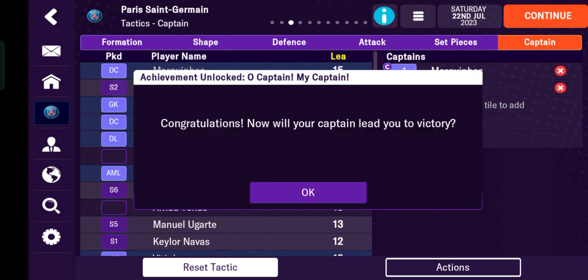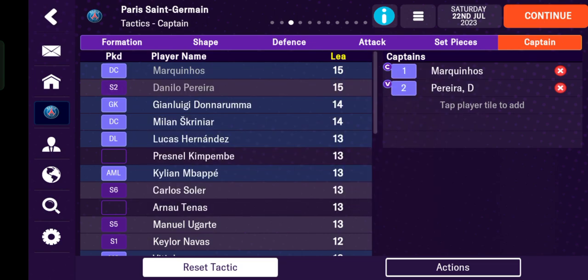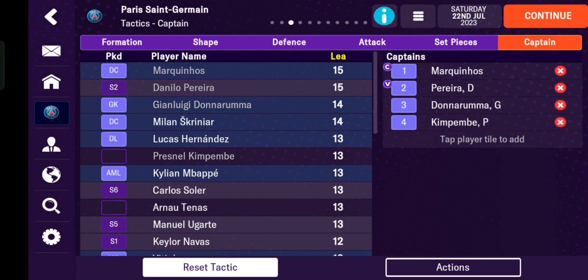Tap Danilo Pereira, then tap OK. Danilo Pereira becomes my vice captain. You can also add three more players here — Donnarumma, Kim Pembe, and Kylian Mbappe. So it's done — Marquinho will be my captain.